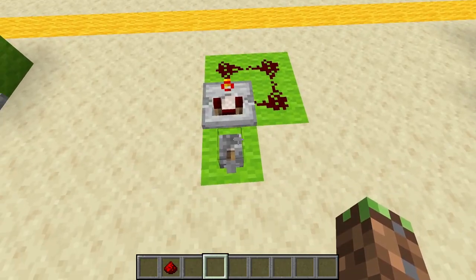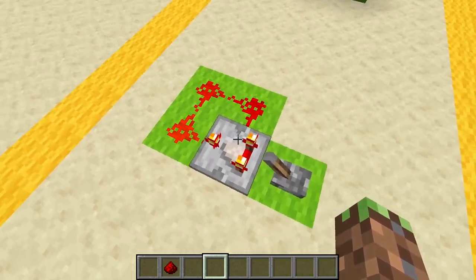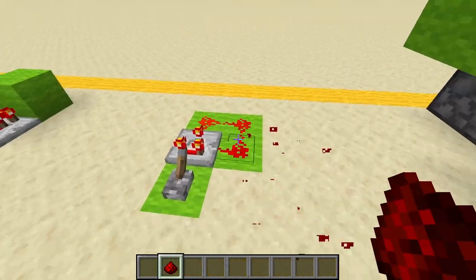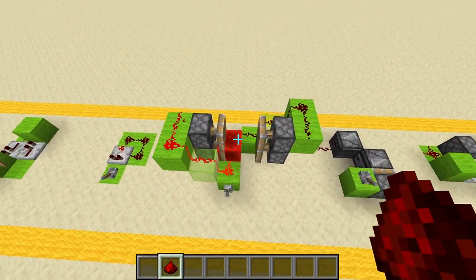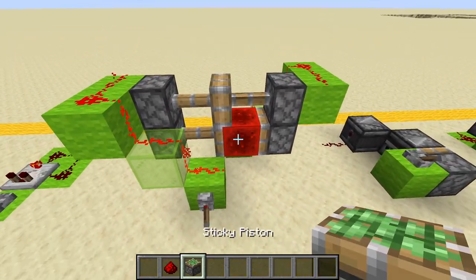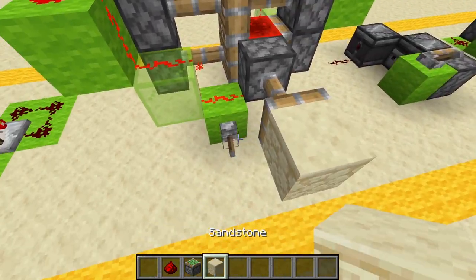This is also an extremely old redstone clock, and I'm actually surprised it didn't show it in the handbook. Instead of having two repeaters and two redstone dusts, we have a torch, so you can actually turn it on and off without breaking and replacing redstone dust. But if you still want a super fast clock, then you can use this comparator clock, which works by constantly subtracting from itself and changing the signal really quickly. Or if you want an even faster redstone clock, take this zero tick clock with two spazzing pistons going back and forth.